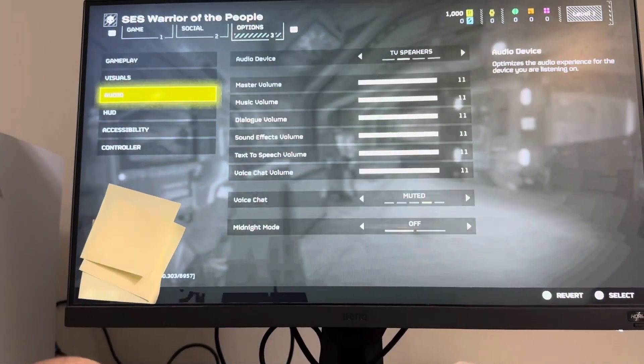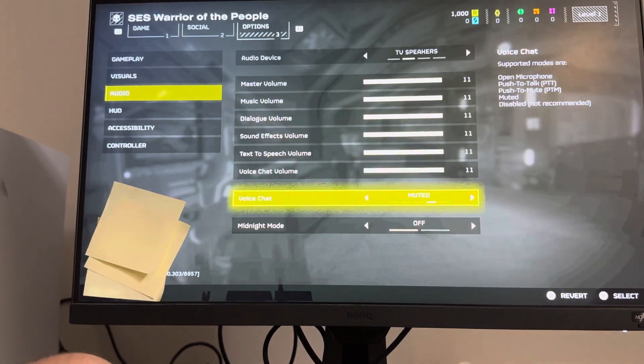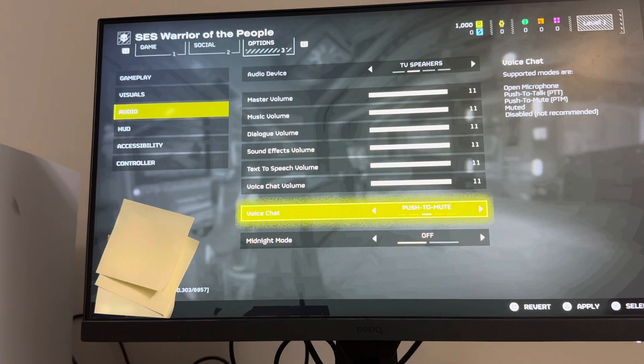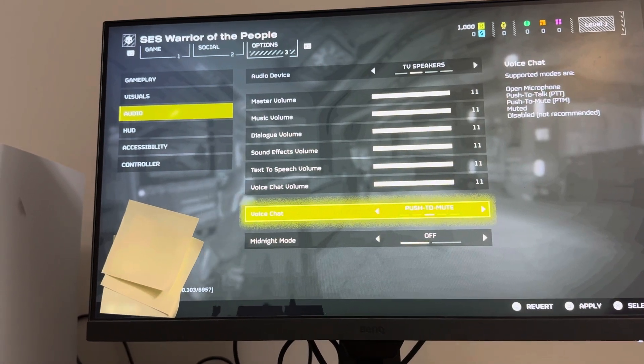You can do this in Helldivers 2 by going to Options, then Audio, then Voice Chat, and then go to Push to Talk right there. Push to Mute is where your mic is always on and then you push the button and it's muted for a bit.